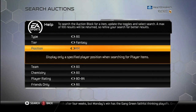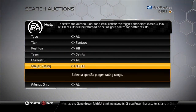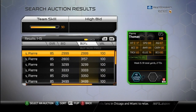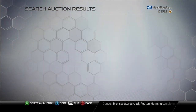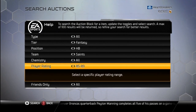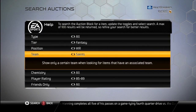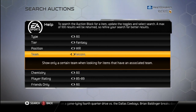Next we've got Pierre Thomas, halfback Saints, 85 overall. He is 3,000 coins, and there are his stats. Nothing impressive enough to make me buy him, seeing how I have too many running backs, really. But he's a good card. If you're a Saints fan and you just like Pierre Thomas, definitely go with him. He's not a terrible card, I just have no use for him.